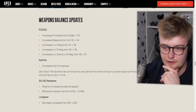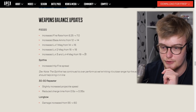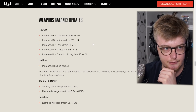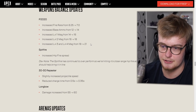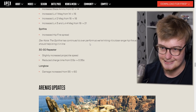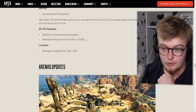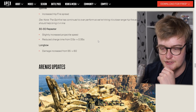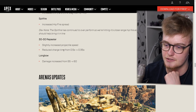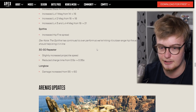Weapon balance: the P2020 had increased fire rate and base ammo increased to 14. Every mag increased by two bullets except level three and four, which is by three. It fires faster but does the same damage, so I'm not sure if it'll do too much — but the P2020 was probably the weakest gun before, so maybe this will help even it out. The Spitfire hipfire spread was increased. We'll see when it rolls out on the 29th. The 30-30 Repeater has slightly increased projectile speed and charge time reduced by almost half — that's a go. I don't really charge up with the Repeater since it takes too long to just stand there, so this is definitely a good change. Let me know in the comments if you think this is good enough to bring it back into the meta.